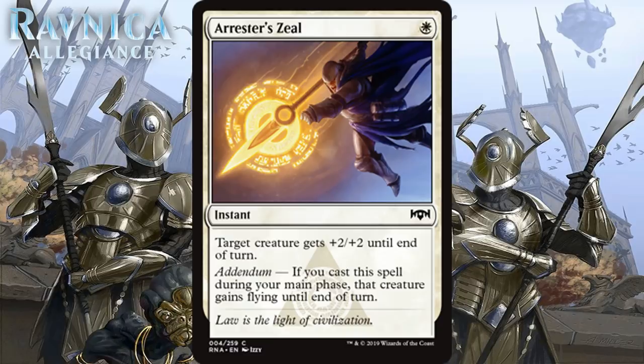Next we have Arrester's Zeal, which for 1 white mana is a common instant. Target creature gets +2/+2 until end of turn, and it has Addendum — the Azorius mechanic where if you cast something during your main phase that you could normally cast at other times, you get an extra bonus. In this case, if you cast it during your main phase, that creature gains flying until end of turn. One-mana +2/+2 combat tricks are always decent in aggressive decks, and I like the added flexibility from Addendum. I think you play one copy of this most of the time in your white decks, and I'm giving it a C.